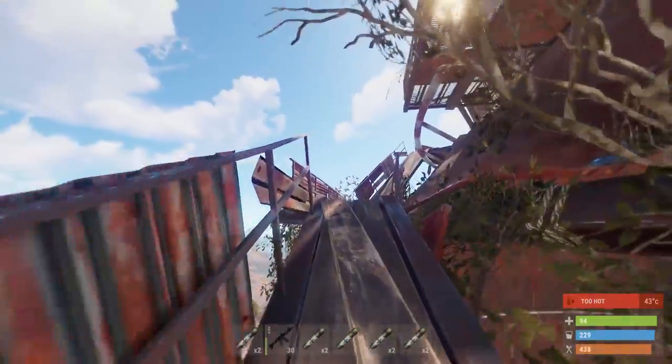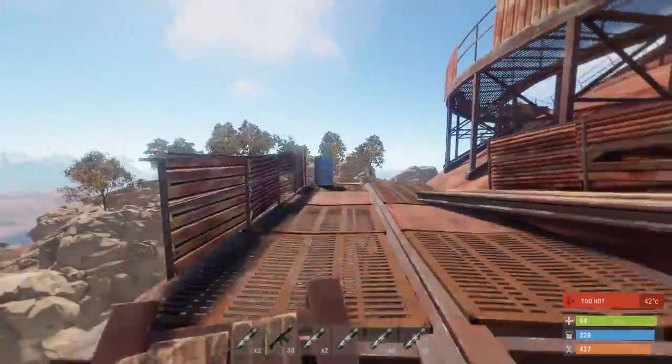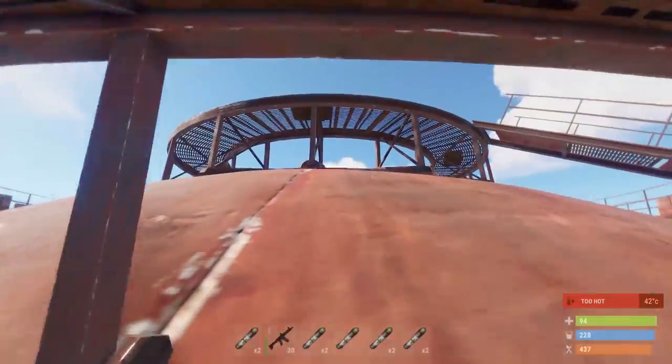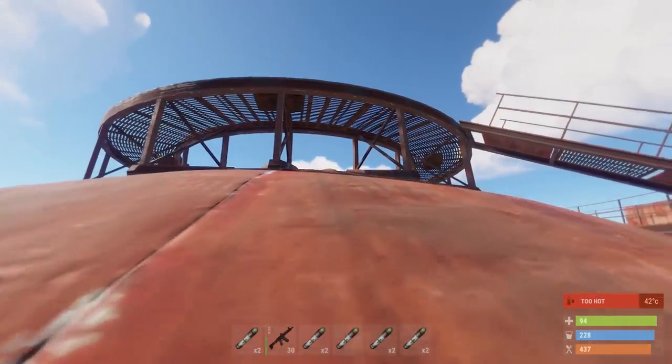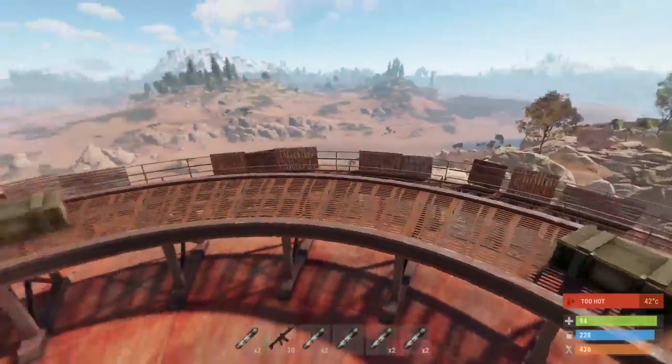When you get here you're actually almost at the top, just coming up on a different side. I actually tried going this way and backstabbed two people who were camping the other entrance — the normal entrance to the top. So it can be pretty convenient.